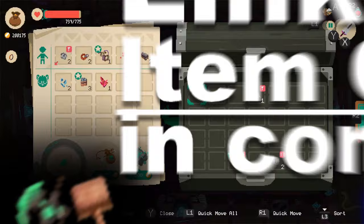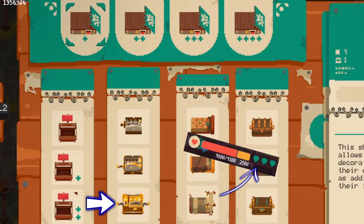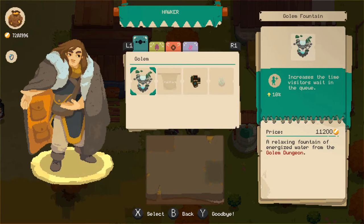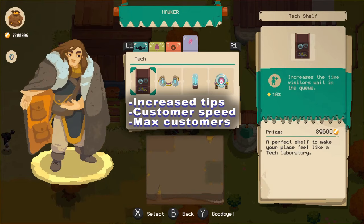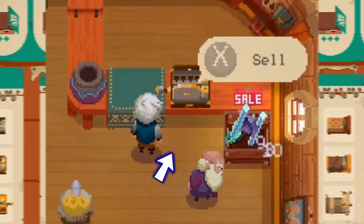When deciding on shop upgrades, I recommend getting anything which increases money flow. I always upgraded my register first since it grants you a percentage tip automatically added to your sales. When I hired the hawker, I focused on packing my shop with decorations that further increased tips, customer speed, and the max number of patrons allowed in the shop. Upgrading your chest will only increase the capacity of your main chest — the one next to your bed. I avoided getting the sale box until later on, only finding it useful when swimming in items that sell for a low price, since customers visit it at least once, allowing you to move products fast.